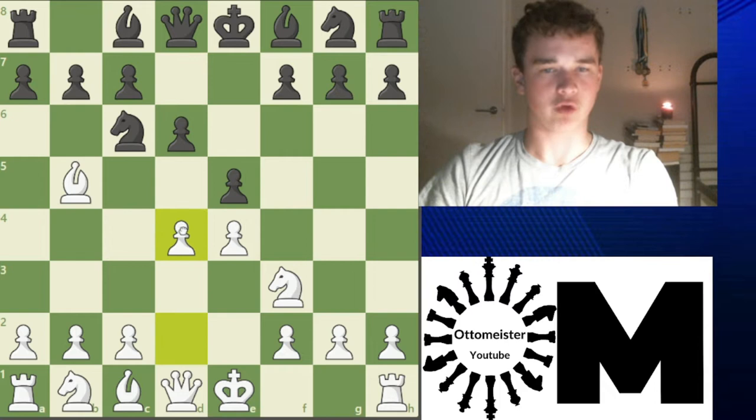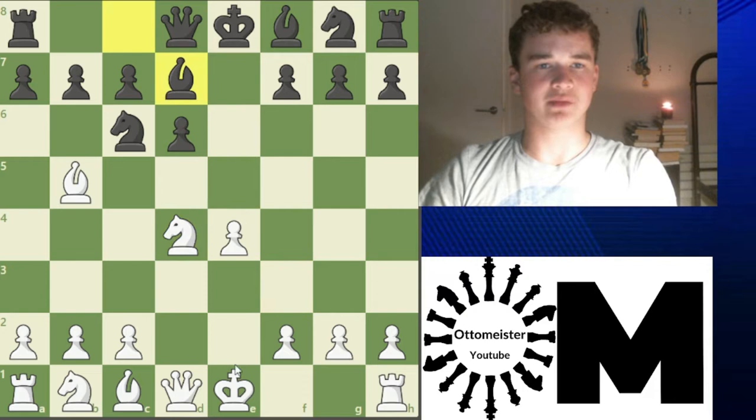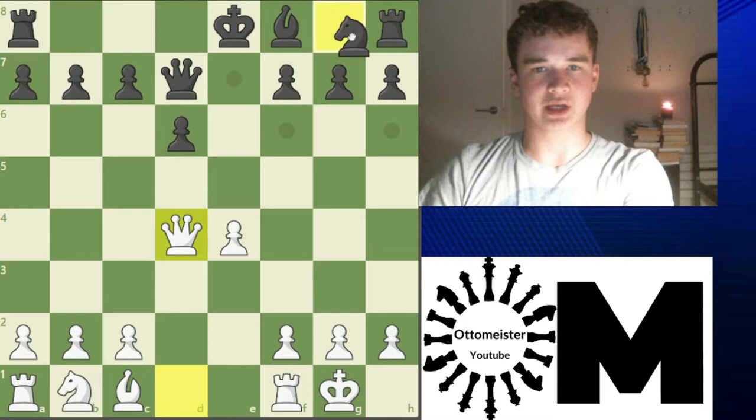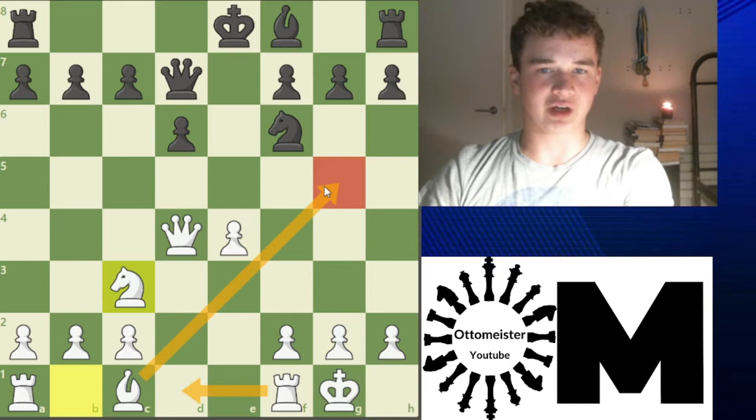You always want to go D4 here to attack the center. Normally takes is played, takes and Bd7. After castles, Nf6. This could be taken. After this we just take here, takes, and maybe after Nf6 we go Nc3 and we go Rd1. Maybe Bg5 and the position is pretty playable with a slight advantage as well.